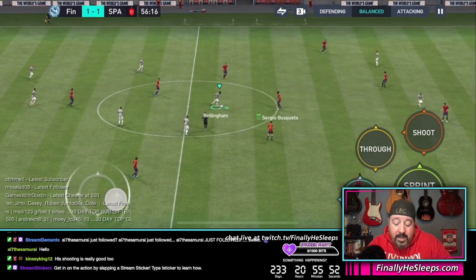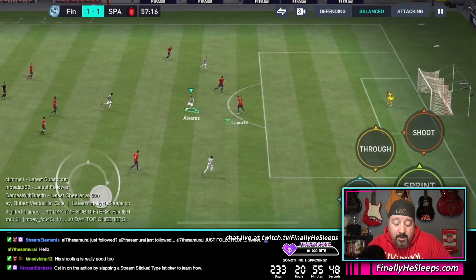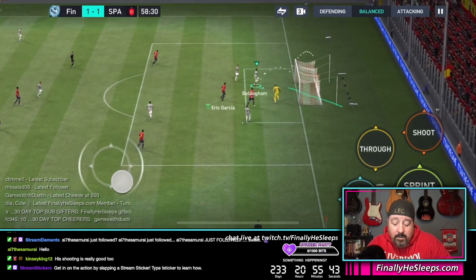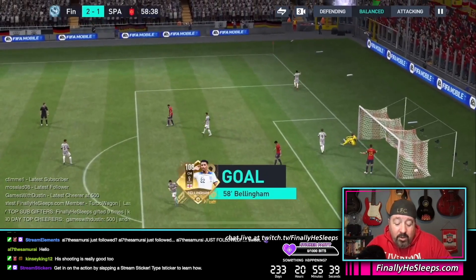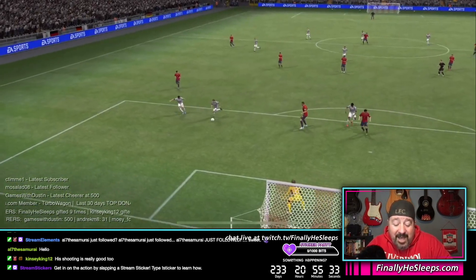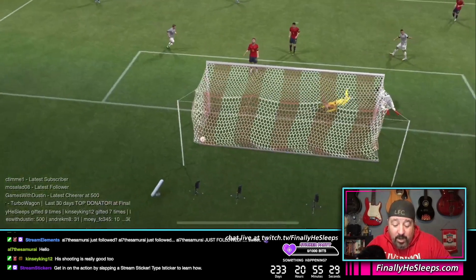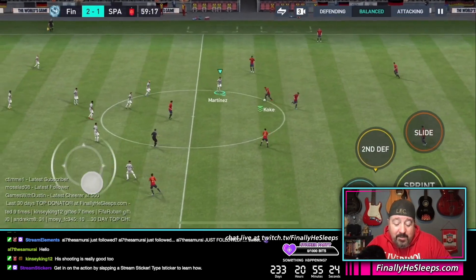Here's Bellingham — we're going to bring him up front and see if we can find him. Lovely goal! He continues to move forward — didn't even have to send him through on a run because he has that high attack rate, he's going to continue to get into space where you want him. That's it — center attacking mid, not even center mid.